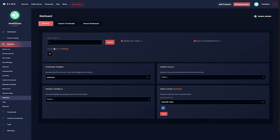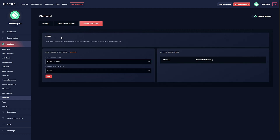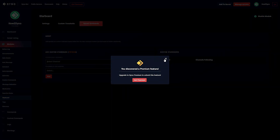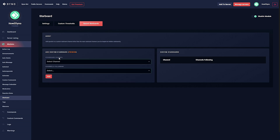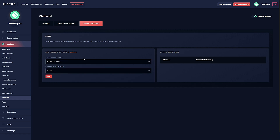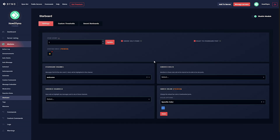We can also set secret starboards, which will send starboards to a private channel. So if I want to send starboards to my logs channel, which is private, I'd be able to select that channel and then select which channels are allowed to send highlighted messages there. This is a premium feature, so regular Dyno users won't be able to use it. But overall this is a pretty solid module — I recommend upgrading to premium if you want access to all of these features.